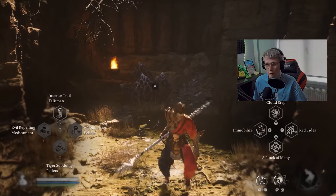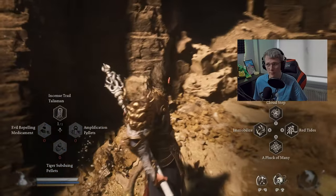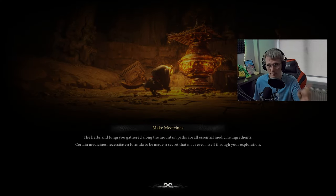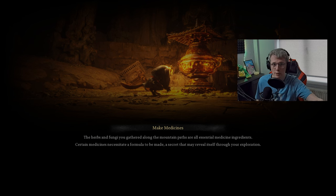What you can do straight away is just use your Incense Trail Talisman to get back to the shrine, unless you haven't found the locations yet. If you've found every location in this area you can do this; if not, you're going to have to keep progressing through the game until you find these locations.